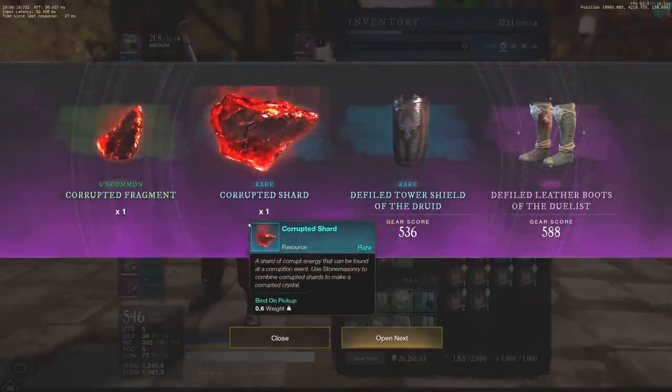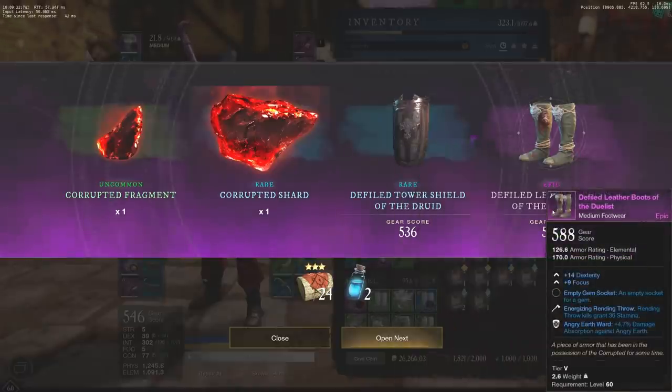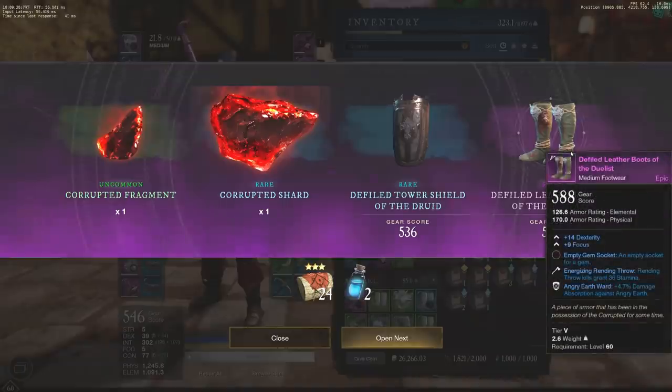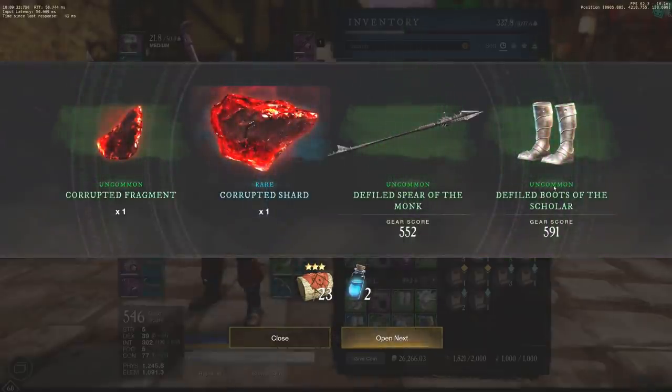We did get a rare corrupted shard, which is pretty nice. Defiled tower shield — pretty awful. We also have the leather boots, purple leather boots, 588 — really solid until you look at the stats: dexterity focus. Unfortunately, more boots that are 591.